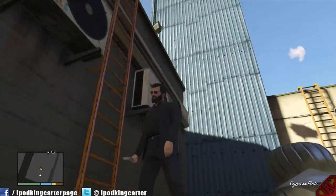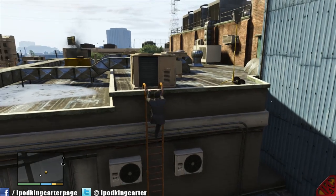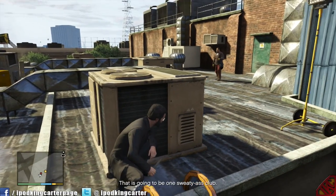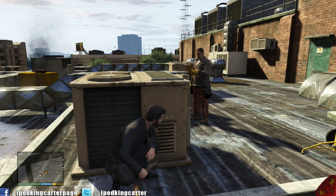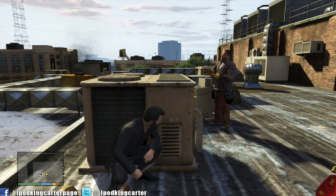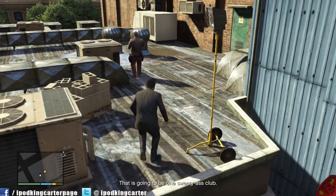I head toward the yellow blip on the side of the building, checking the roof for enemies. Someone's over there — please don't come over here, you're going to get knifed. He keeps walking so I have to take him out. I end up having to slice through a damn air vent. Getting through — Jesus Christ, it's hot in here. That's going to be one sweaty club.